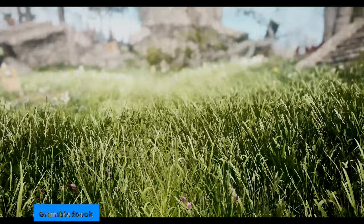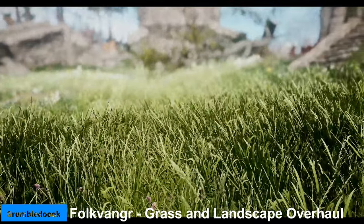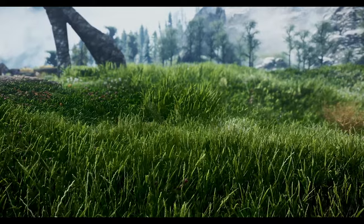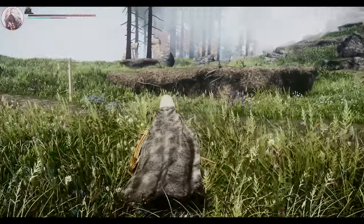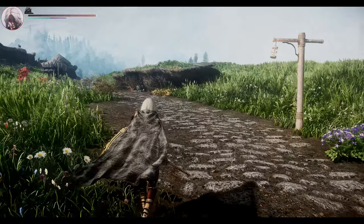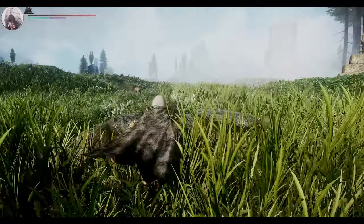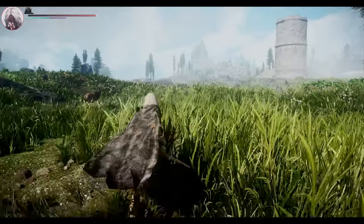Next up is Folkvanger Grass and Landscape Overhaul, which is a grass mod for Skyrim SE. This mod adds new grasses for each hold, including leaf litter, sticks, pine cones, pine needles, and more. The mod also adds new matching landscape textures to provide better transitions, currently including the rift, pine forest, and tundra. This mod makes the landscape more detailed, realistic, and diverse, and adds more immersion to your exploration.